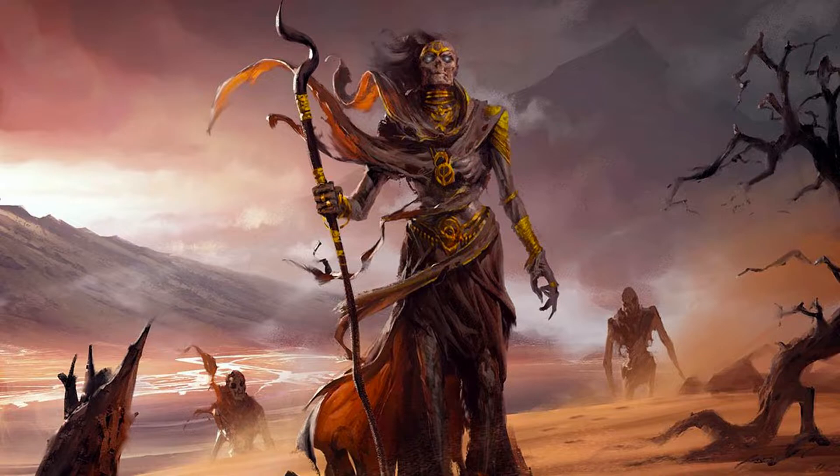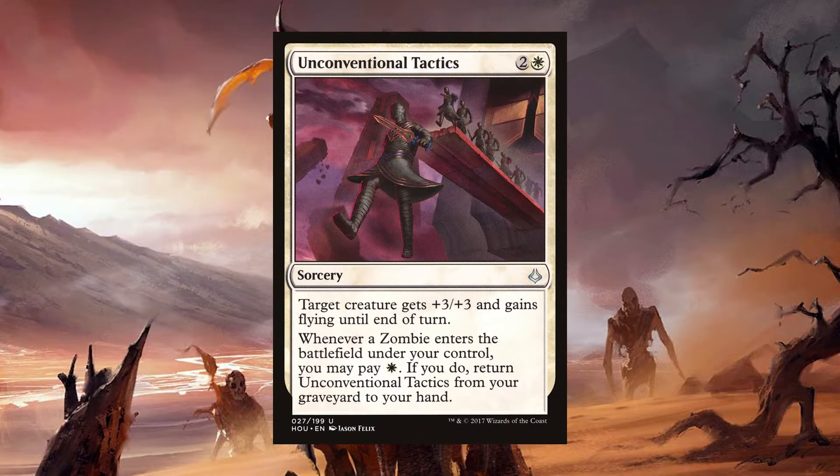Another card from that era that works really well here is Unconventional Tactics. For two and a white, you get a sorcery that says target creature gets +3/+3 and gains flying until end of turn. And whenever a zombie enters the battlefield under your control, you can pay a white, and if you do, return Unconventional Tactics from your graveyard to your hand. Say you want to get into combat with Verena but can't get her through because of blocking — this will give her +3/+3 and flying so you can swing safely through.